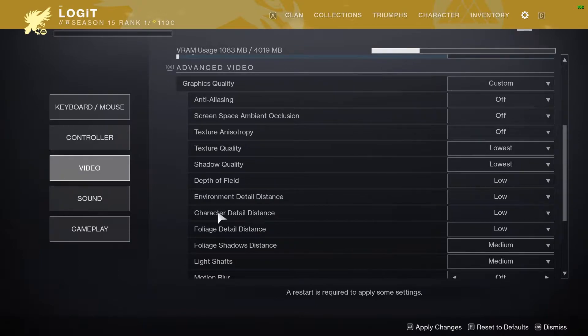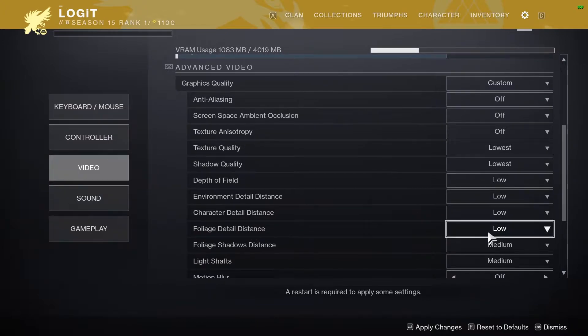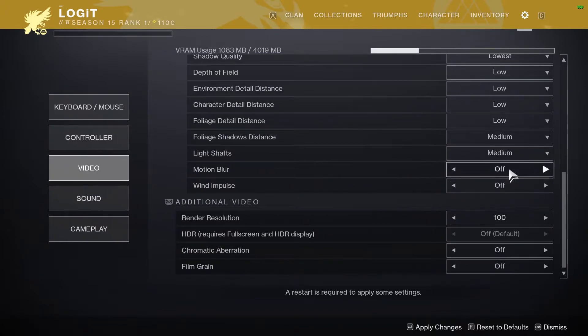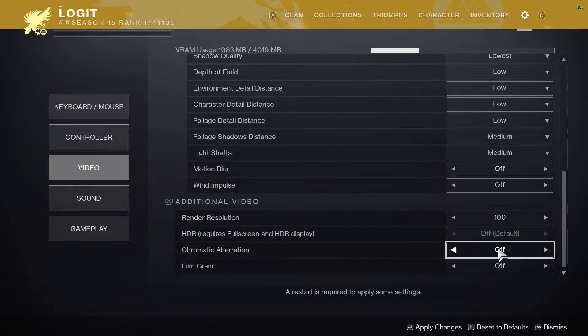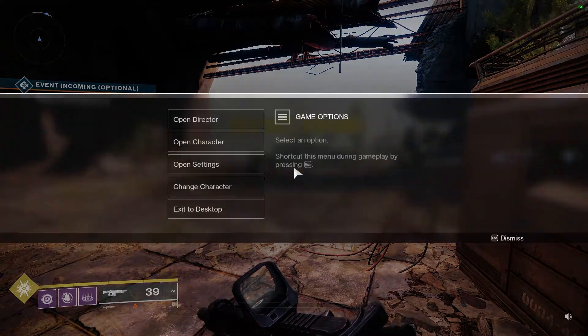Character Detail Distance, select Low. Foliage Detail Distance, select Low. Foliage Shadows Distance, select Medium. Light Shafts, select Medium. Motion Blur, select Off. Wind Impulse, select Off. Render Resolution, select 100. Chromatic Aberration, select Off. Film Grain, select Off. Then press Apply Changes, press Dismiss, press the Escape key, press Exit to Desktop, and press Confirm.